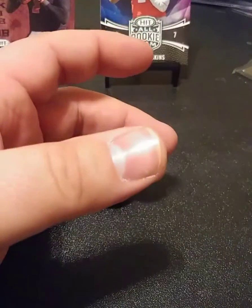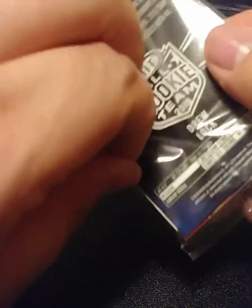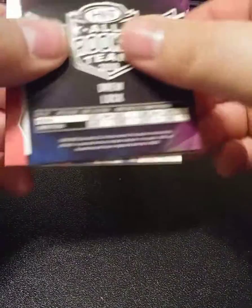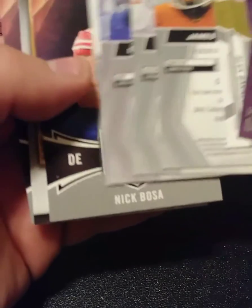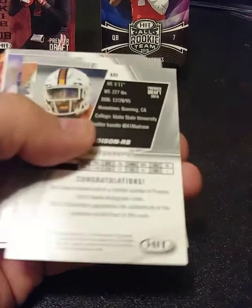Now I'm really interested to know where these autographs are — it's the last pack, guys. Unless there was something in the box I accidentally threw out, that would be a huge bummer. I see a Lock on the back here — could that be a Lock autograph? Nope, not a Lock autograph. Wait — upside down, upside down. Here we go, here we go.